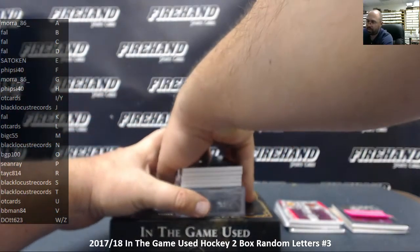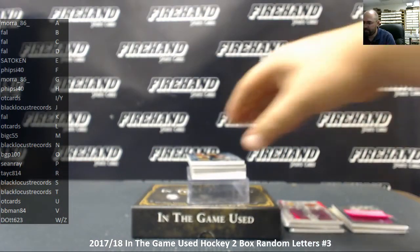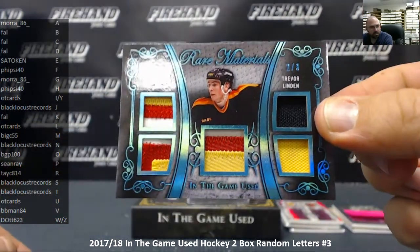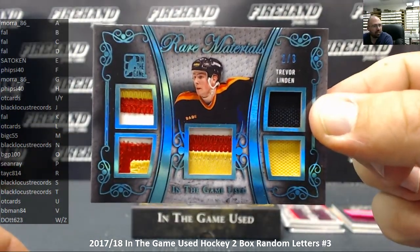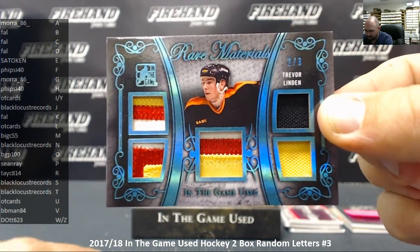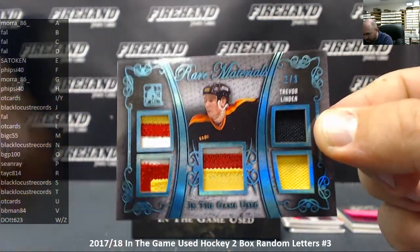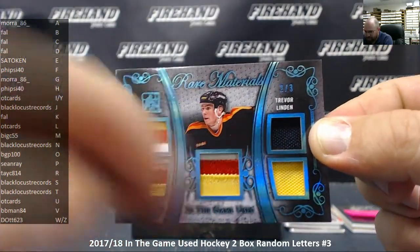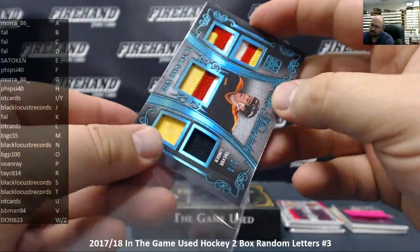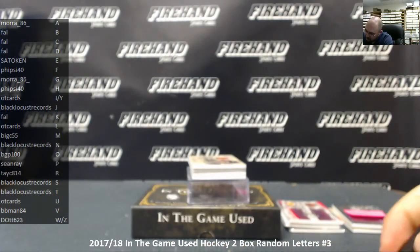We're going to start off with a multi-relic card featuring a single player: Vancouver Canucks, Trevor Linden, number 2 out of 3. Those are some pretty sick patches right there. The letter L goes to OT Cards. That one's coming your way — like three color patch, three color patch, three color patch, single black patch, single yellow patch — coming off those old school Canucks uniforms.